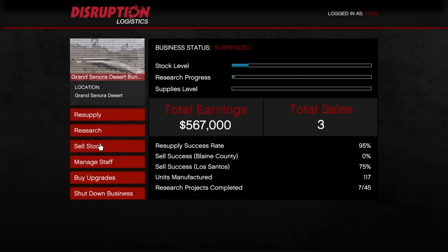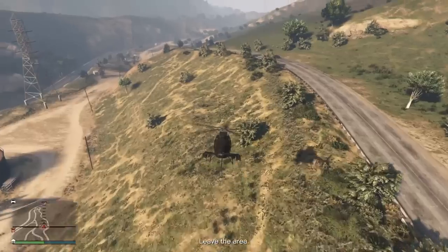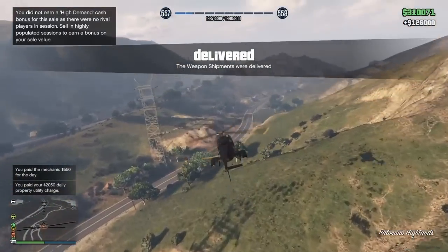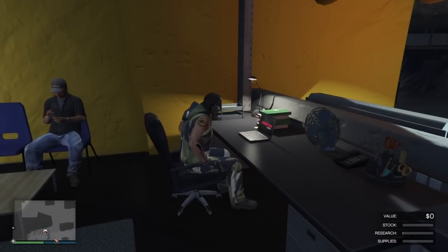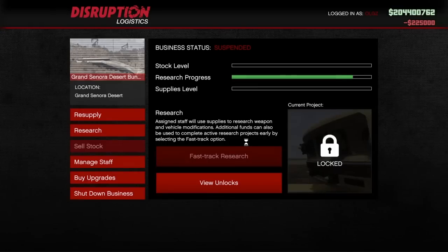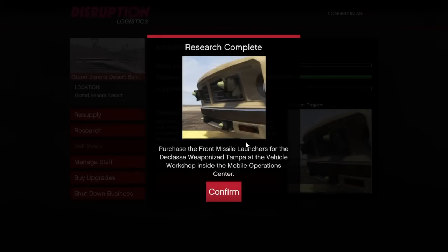Now we're ready to go back to our bunker — it's been filled up and we're ready to sell. Money's at $126,000. We can sell to Los Santos; that's a good range. You want to sell between $100,000 and $150,000 so you only have one vehicle. I delivered and completed my bunker sales — made $126,000. So I've made $310,000 off my MC businesses and bunker, plus $240,000 off my cars — that's $550,000 total.